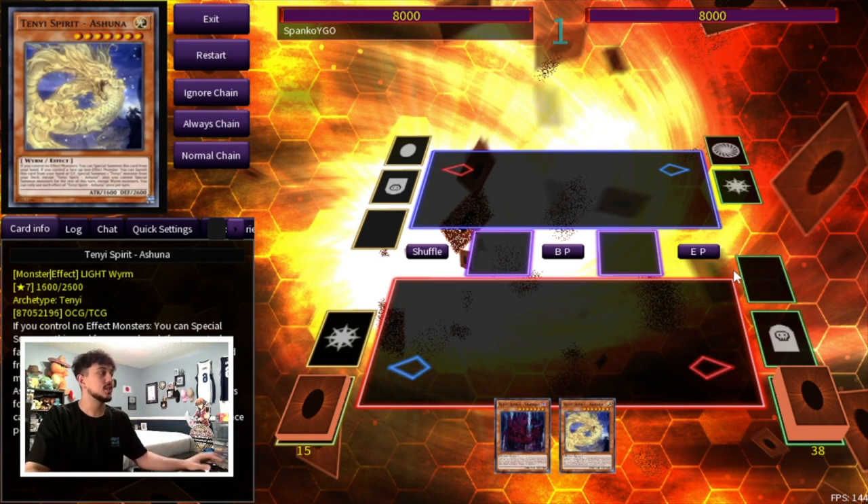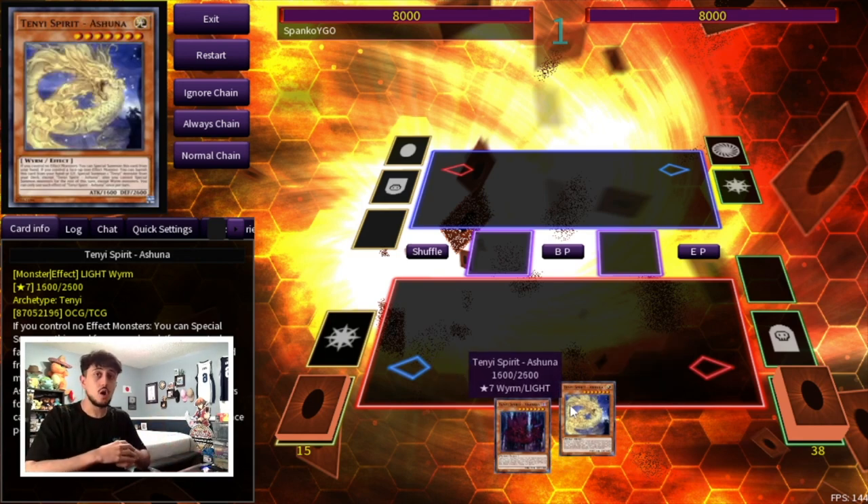This is just a two-card Tenyi combo. I'm sure you guys all know the Sword Soul combos — if you have a Moye plus a Worm in hand, you know how that works. If you have a Long One plus a Worm in hand, you know how that works. And if you guys don't, you can check out my full combo video — I'll leave a link at the top of the description. What I've noticed is a lot of people don't know how to play without the Sword Soul monsters; they really need to learn how to play with the Tenyi monsters.